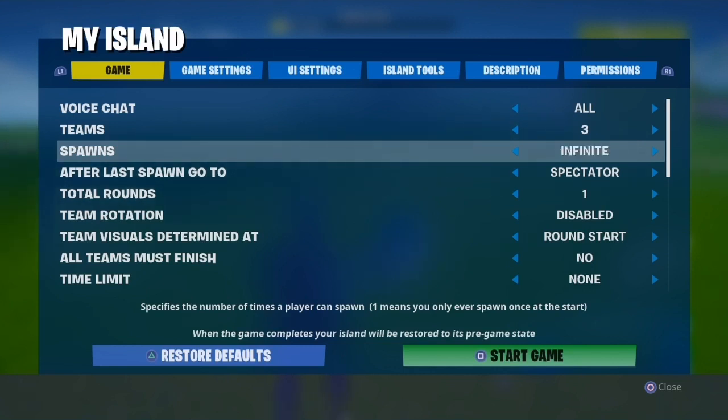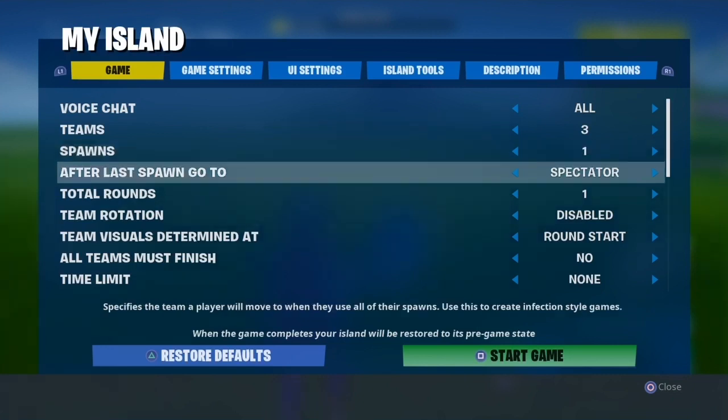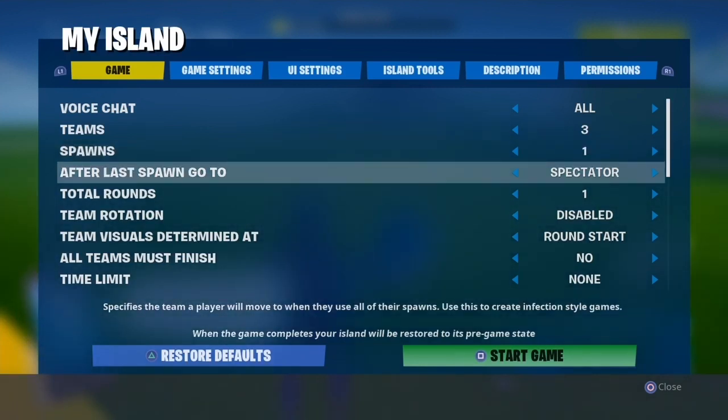The most important part for spawns: you definitely have to set spawns to 1. If you leave it at infinite, killed players will keep respawning indefinitely. Set it to 1, and also set it to spectate — so eliminated players spectate. For total rounds, I like it at 1, but if you want to track who gets the most wins you could put it at 10 or whatever you want.